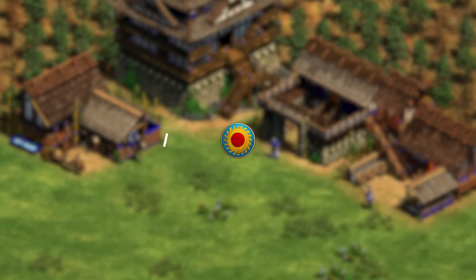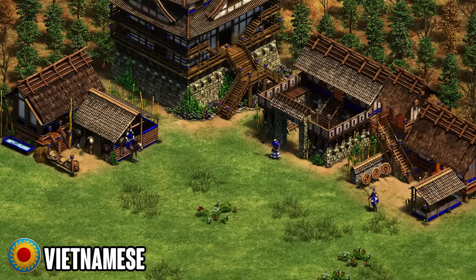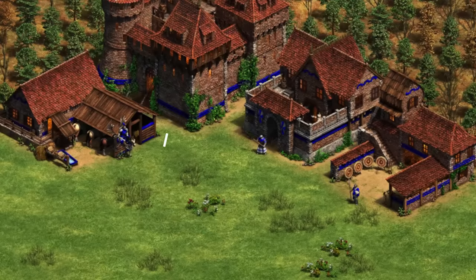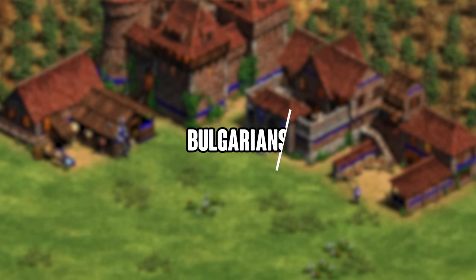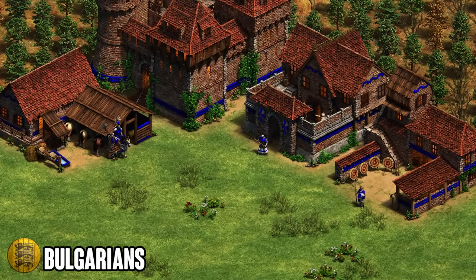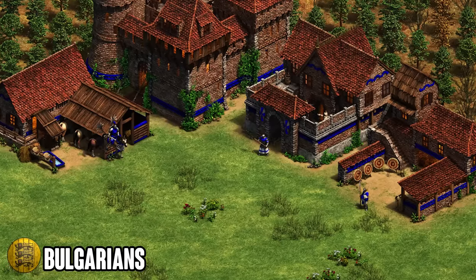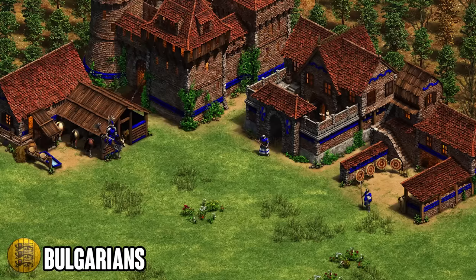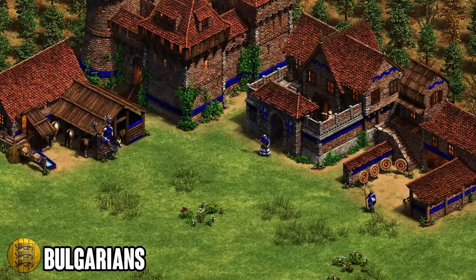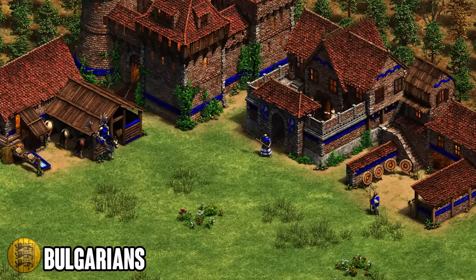Moving on, we've got the Vietnamese in the honorable mentions. Vietnamese are solid — they get Imperial Skirmishers, which is a very strong option, and they also get fully upgraded Halberdiers and decent light cavalry, so Vietnamese is up there for a strong late game civ. Bulgarians have, in my opinion, the best Hussar in the game one-on-one. The Stirrups upgrade is crazy — maybe only Magyar Hussar is going to be better than Bulgarians', but Bulgarians definitely have a top-three Hussar. They also get good Skirmishers and fully upgraded Halbs. The only reason I don't rank Bulgarians higher is that Berbers, Magyars, and even Lithuanians feel more flexible in late game.